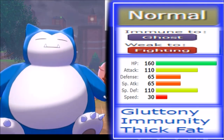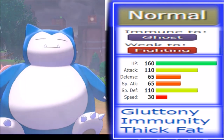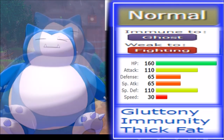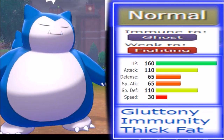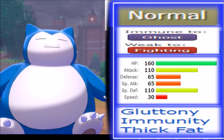Those two extra resistances are really crucial for a Normal-type. Resistance to Ice is always relevant. Then we have Gluttony, which has gotten better with the generations — particularly with Generation 7's Figy Berry and other berries that boost your HP by 33%. Gluttony activates those berries faster, letting you recover HP sooner. With 160 base HP, you absolutely want to do that, and it's been a really standardized item with Curse sets.